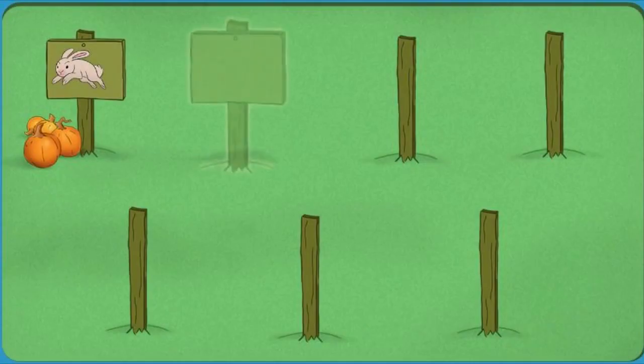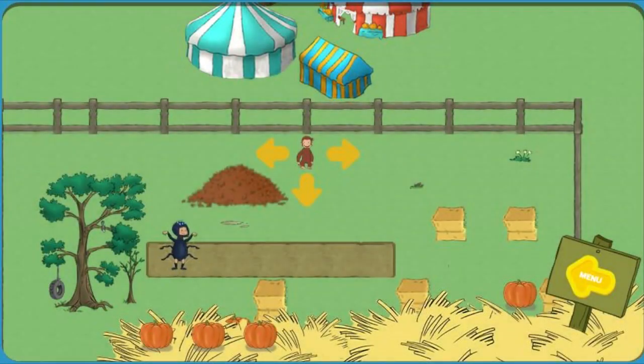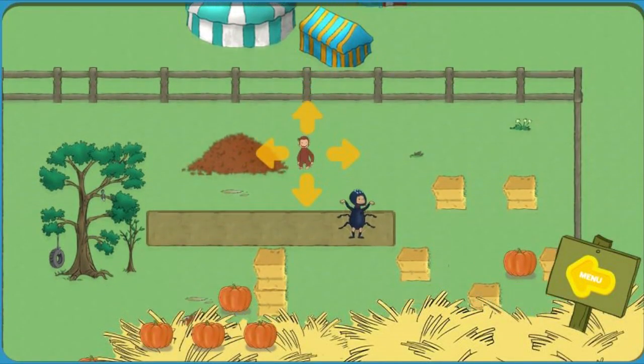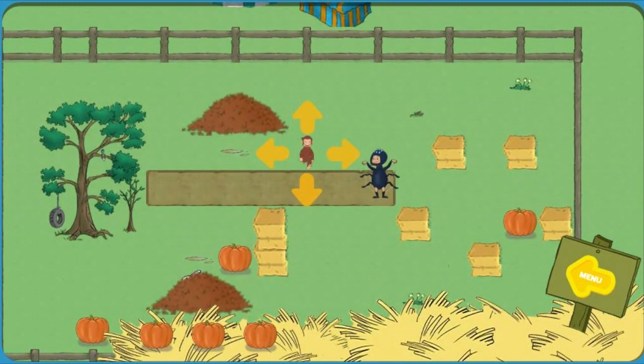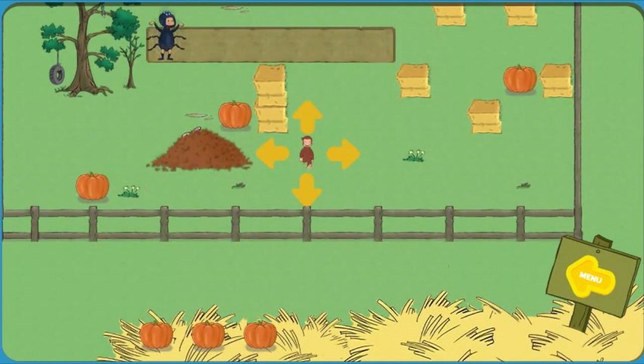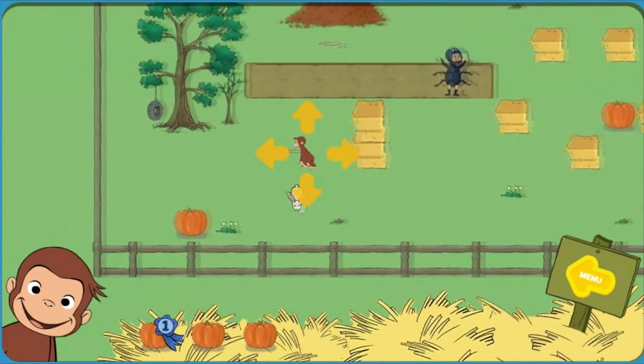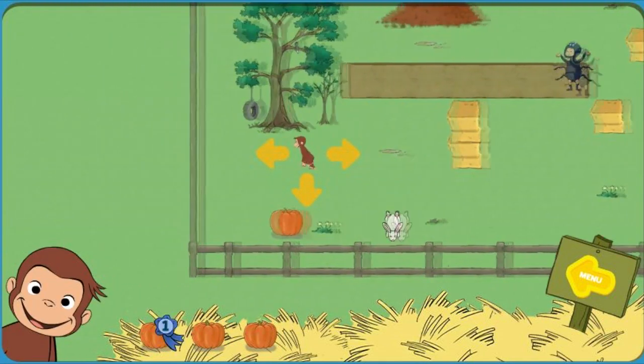Click on a sign to play in a pumpkin patch. Help George find three pumpkins. The bunny is hiding in a leaf pile. You found the bunny. Now catch him.